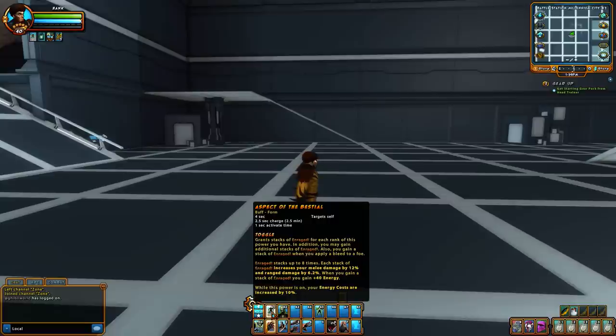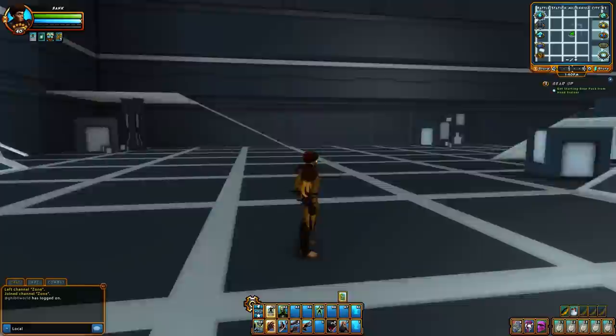Your toggle is Aspect of the Bestial. It used to give a really neat-looking effect over your body. It grants stacks of enrage, and you also get stacks of enrage when you apply a bleed, so the more bleeds, the more enrage you get. It stacks up to eight times and increases your melee and ranged damage by around 12%. I forgot to rank these up — they're all rank one — but bare bones is what the powers are.